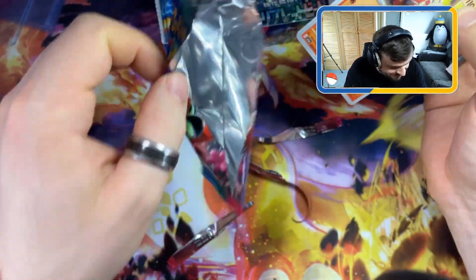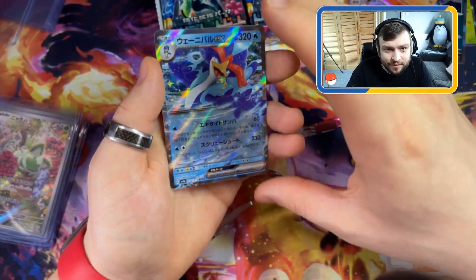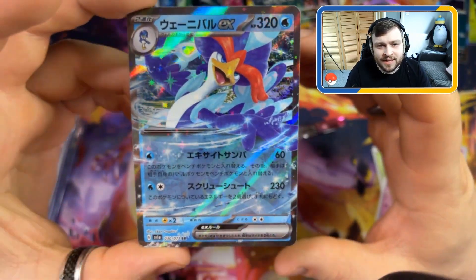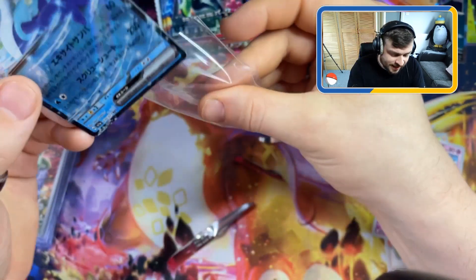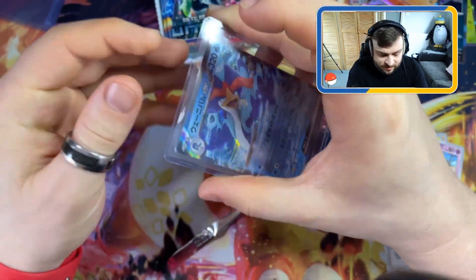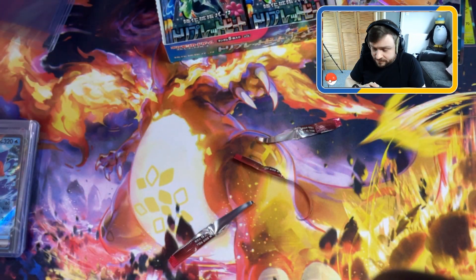Oh, it's the evolved version of Fuecoco - the middle version. We've got another principal of the school, middle Fuecoco, another starter, Tinkaton. Oh, we've got an EX as well - we've got the fully evolved version of Quaxly EX! I cannot remember the name. Anyway, it's the fully evolved EX - Quaquaval EX. Can we get the grass type Sprigatito? Names are not my strong point, English or Japanese. Hopefully we can pull it.